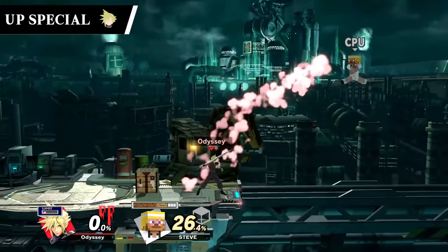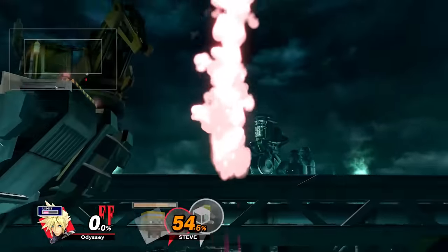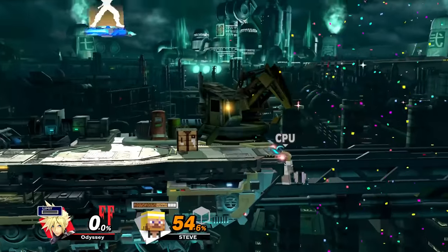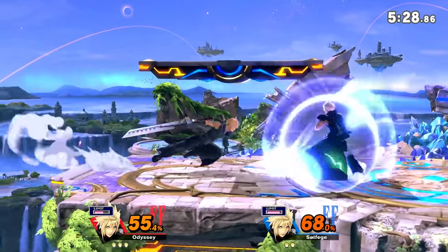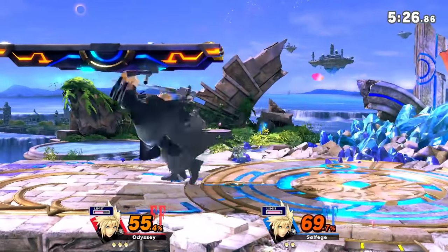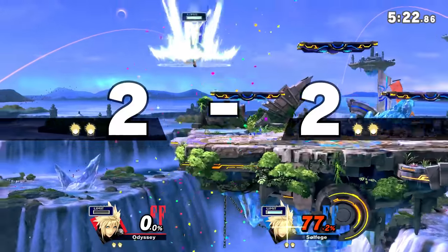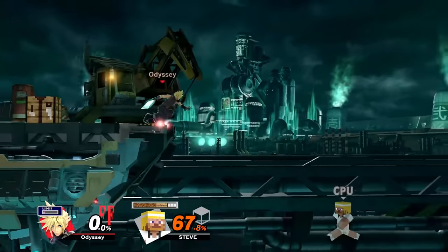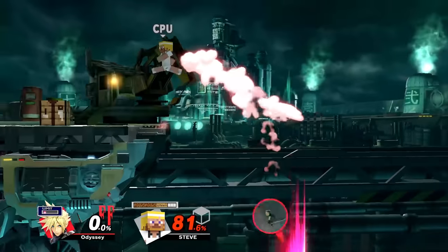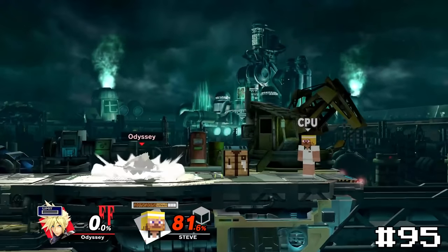Cloud's up special Climhazzard is another spike mostly about taking your opponent down with you. It has the opposite problem — it's just a bit too hard to hit offstage. Onstage, Clouds will spam this move a ton and hit it constantly. But offstage I've tried to go for this and always completely fail, and I haven't really even seen anybody actually land this in a match. That does make hitting it slightly more exciting though. However, Cloud also has two other spikes which are both infinitely more exciting than this one, so I'm going to place Climhazzard at 95.